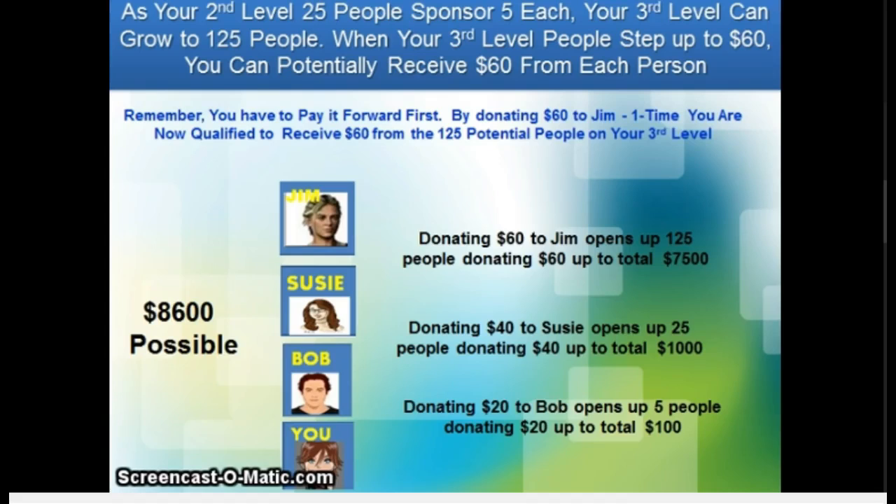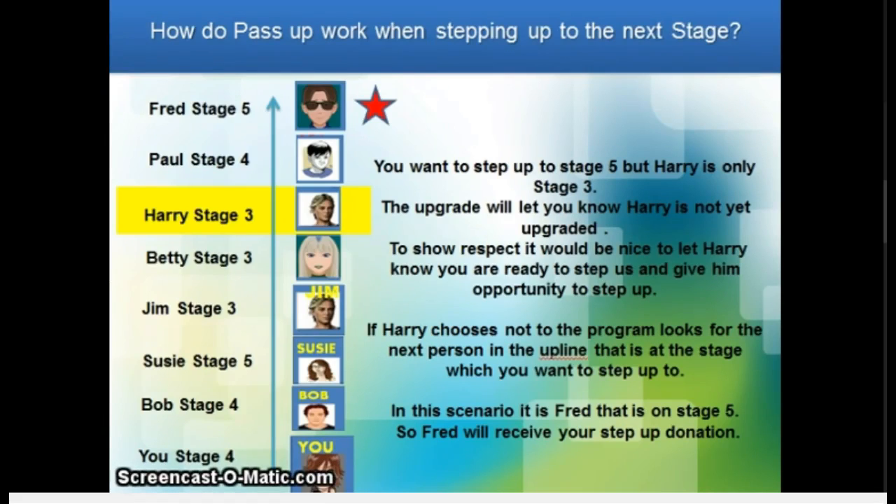If you do the math, it's $8,600. Now the pass up feature, which is very unique to Crowd Rising — this is where we use the term stepping up. In this diagram, here's you at the bottom on stage four. Bob invited you — Bob got the $20. Susie is above Bob; she got the $40 from stage two. Jim is above that — stage three went to Jim, the $60. The $100 went to Betty, provided she was there. Keep in mind they have to be there. Harry was the next person up, slated to receive your stage five pass up. So: one for Bob, two for Susie, three for Jim, four for Betty, and five would rightfully go to Harry.